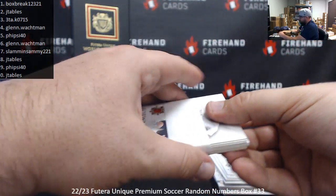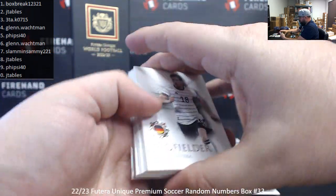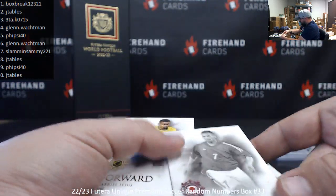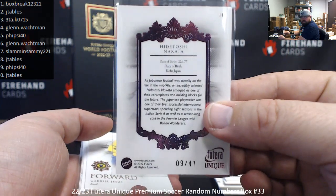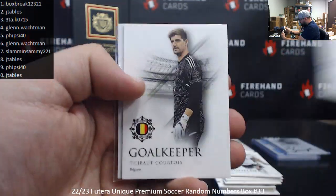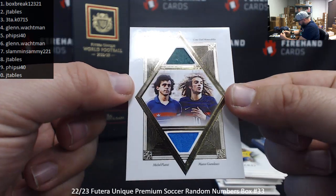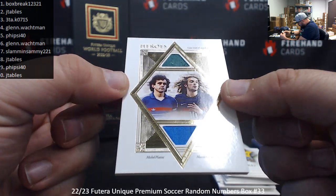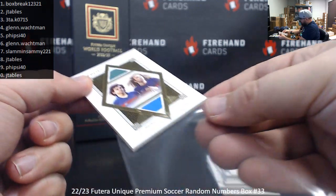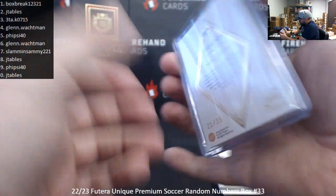Last pack. Goretzka. Got a pink of Hidetoshi Nakata — nine of 47, spot nine to 5-side 40. Gabriel Jesus, Diogo Jota, Brendan Aronson, Thibaut Courtois. Got a heroes duel relic of Michel Platini and Matteo Guendouzi — a pair of French teammates. Serial number on this one is 21 of 35.